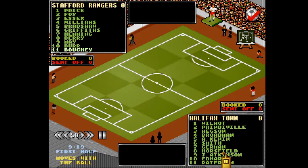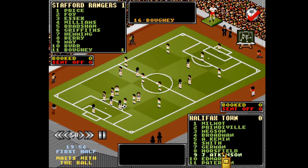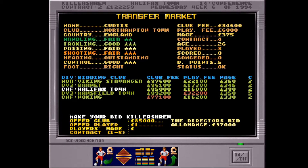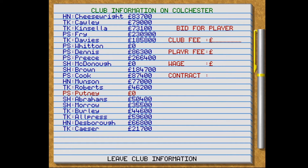The third installment of Premier Manager added a graphical match display with visible players on the pitch, although they were not animated and only moved around like stickmen. It also had a revamped transfer system that was a lot easier to use than the old one — transfers now had several phases, and between phases you could see the teams' and players' reactions to different parts of the bid. The game also lets you call other teams in the league system to make bids on their players, though the ability to pick up out-of-contract players for free almost makes it a cheat.